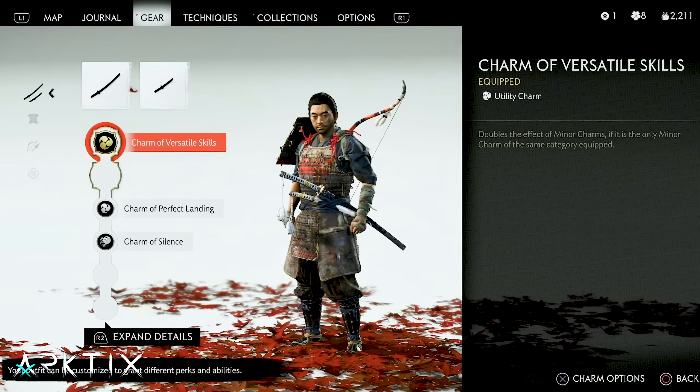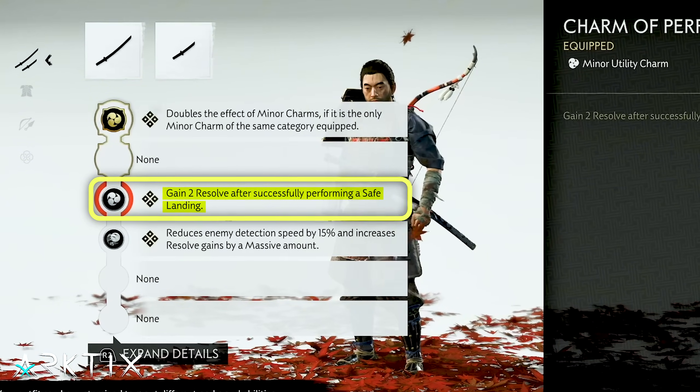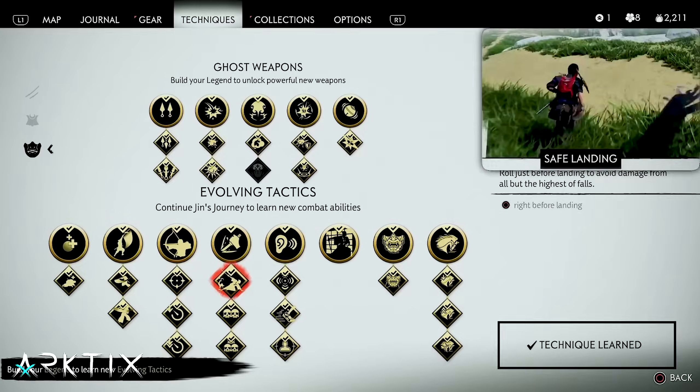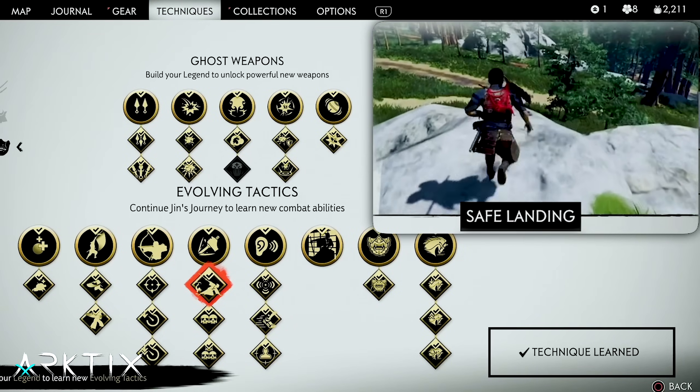The key one is Perfect Landing, which lets you regain resolve when dodging into a roll just before hitting the ground from a high jump. You'll need the Safe Landing technique unlocked for this.